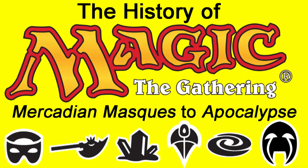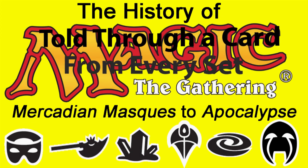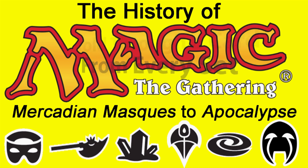Here we are in Part 4 of this video series where we analyse the history of Magic the Gathering by looking at a single card from every standard legal set. In this part we'll be looking at Masks and Invasion block. Masks block is a controversial and low-powered collection of cards, whilst Invasion is a block focused on multicoloured synergies and marks the conclusion of the long-running Weatherlight saga.